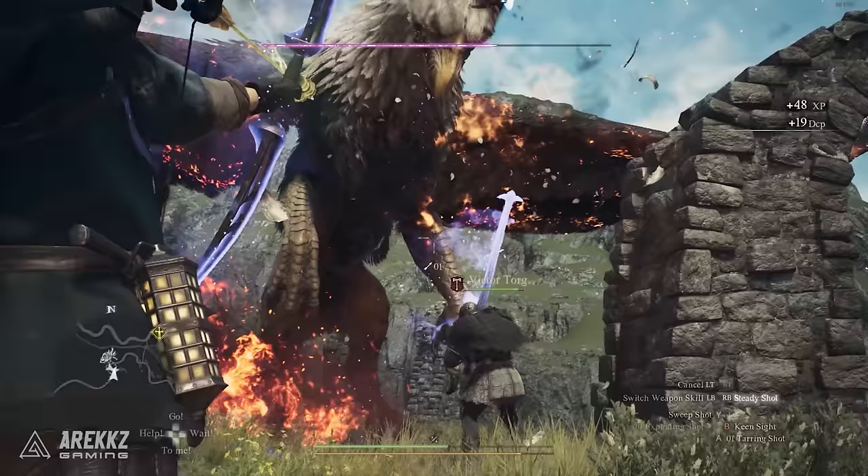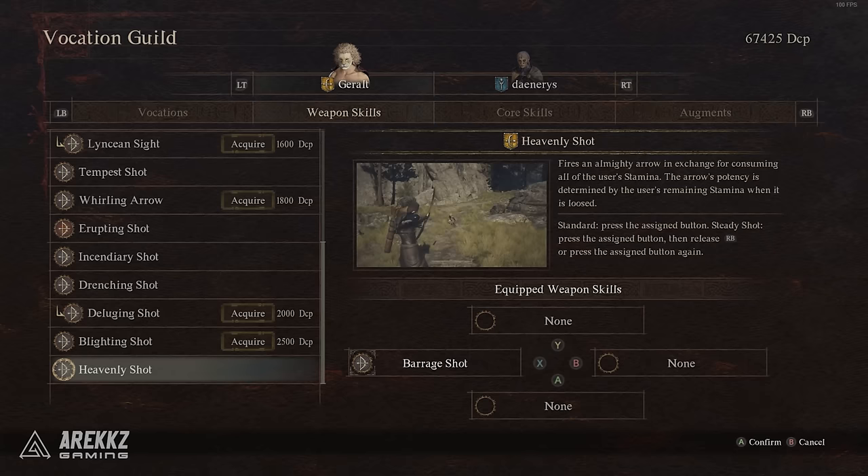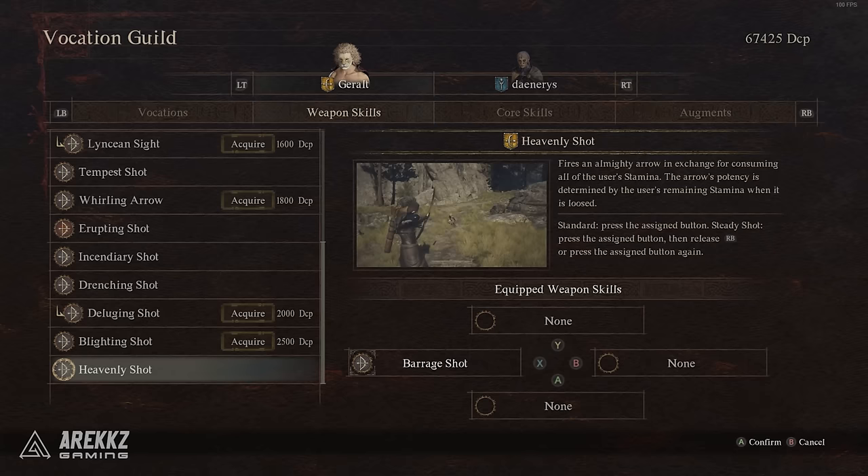For this quest you will also want access to a bow, so it's recommended you play either the Archer or the Warfarer so you can shoot a bow because it is a part of the quest. The Meister's teaching skill for the Archer is called the Heavenly Shot, which will drain all of your stamina to loose an exceptionally powerful shot.